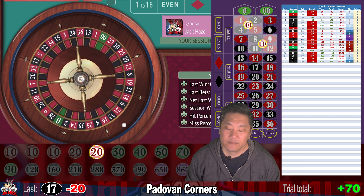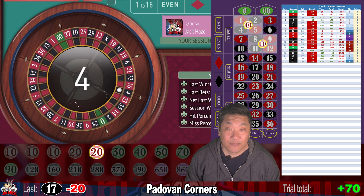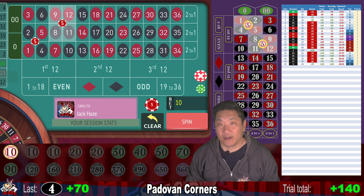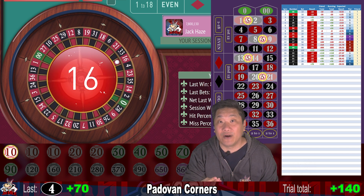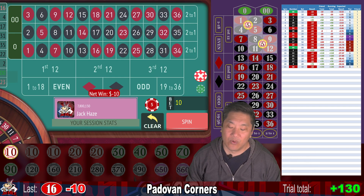Four — that's a hit. We win $70. And we reset to step one at $10. If you want to get cute, you can bet four splits instead, but you'll have to wait until you're at the $20 level or higher since you can't bet $2.50 on the split. 16 — whack — minus 10.